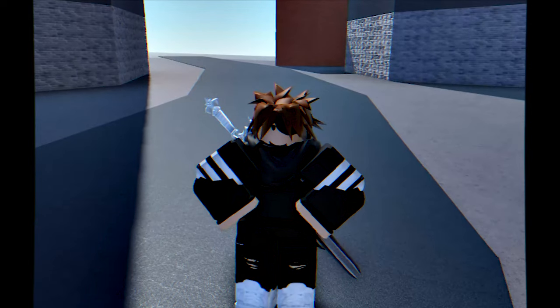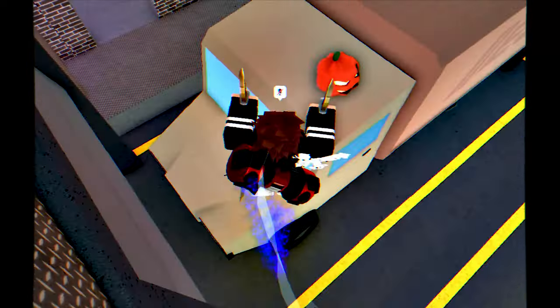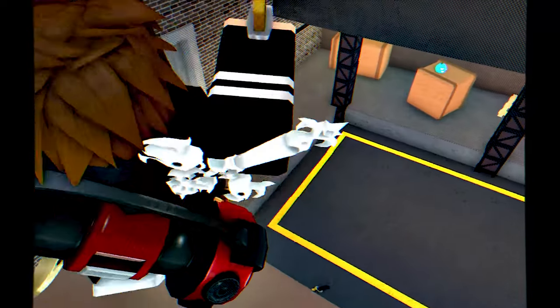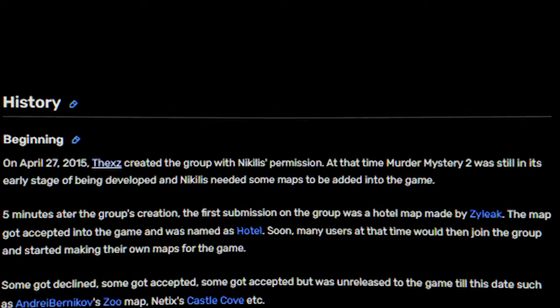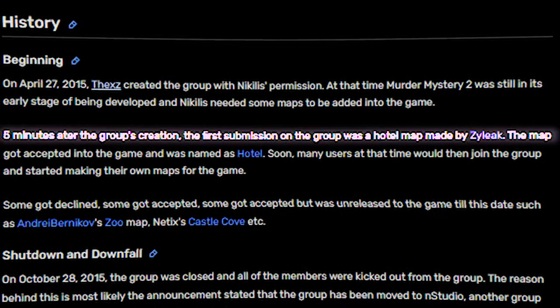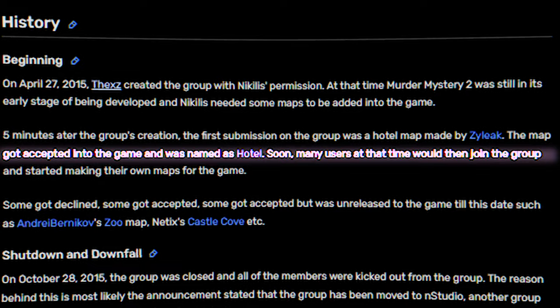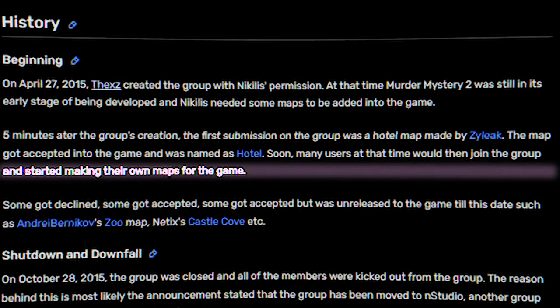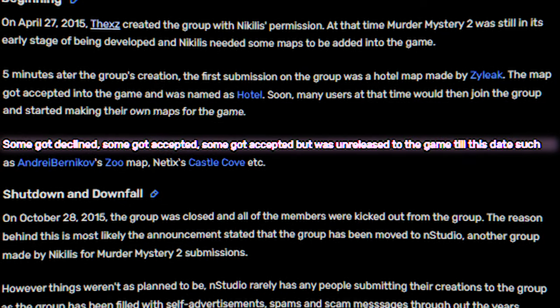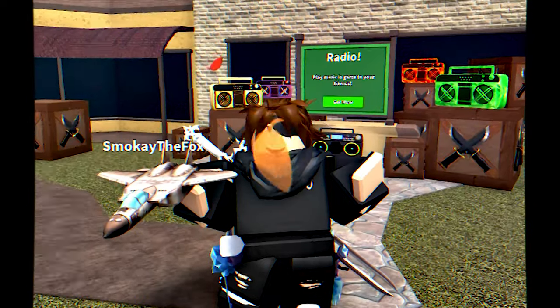Every MM2 map is made by Nicholas' devs like Zylik and some others, or Nicholas himself. I think it's a real shame that Nicholas is not open to maps made by the community. If we look at the MM2 Wiki, on April 27, 2015, Tech from GG created the group with Nicholas' permission. At that time, Murder Mystery 2 was still in its early stage of development, and Nicholas needed some maps in the game. The first submission was a hotel map made by Xylee, which got accepted and was named Hotel. Many users then joined the group and started making their own maps. Some got declined, some got accepted, and some got accepted but were unreleased to this date. So what I learned is Nicholas was more open in the past — now for some reason, it's no longer the case.